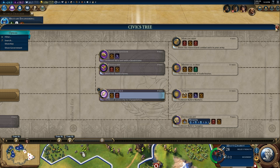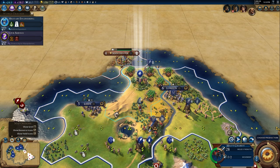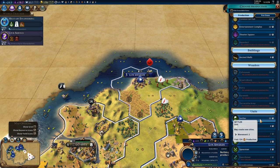There's monarchy — that's definitely the next government type I would have wanted, because it offers three military slots and one or two wildcard slots. The possibility of having five military policies would be really, really helpful.